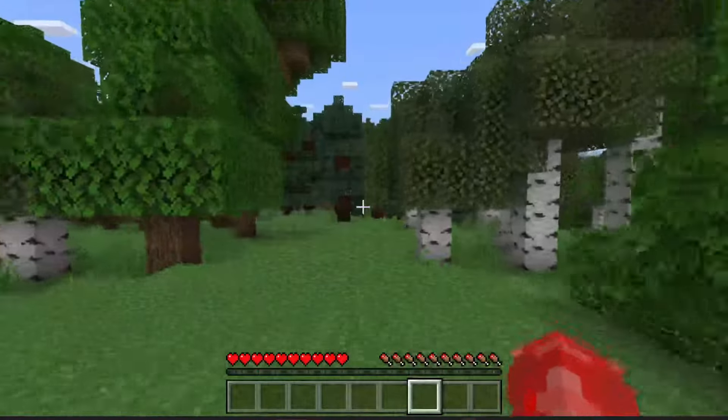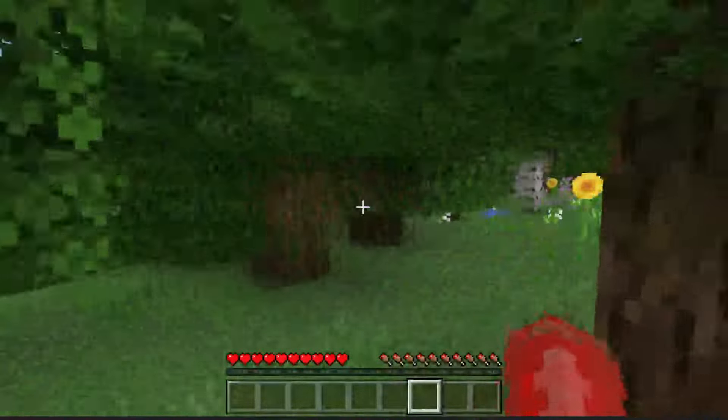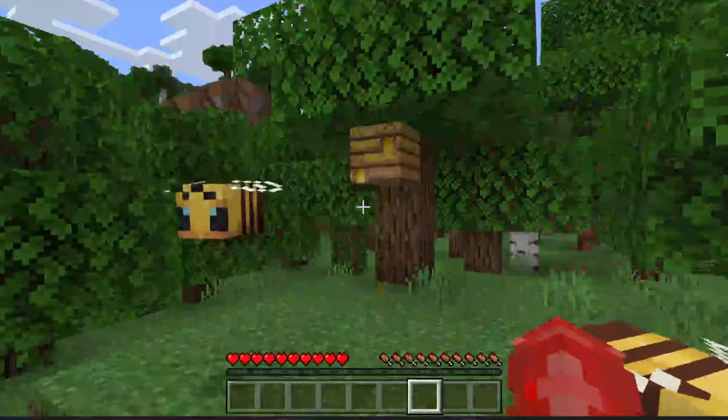The first thing you need to do is go and find a bee's nest. You're usually going to find bee's nests in biomes like this, in trees — for example we have one here. The next thing you need to do is make sure that it's full.